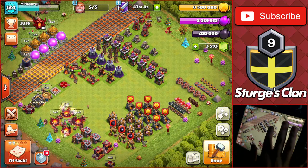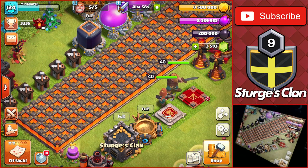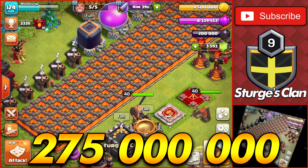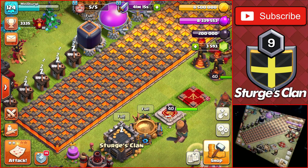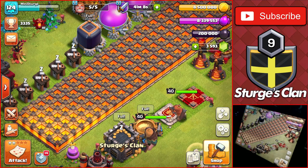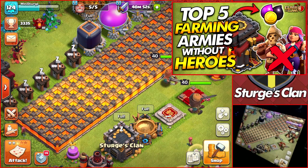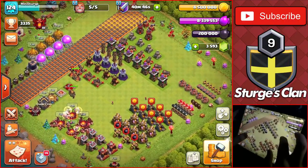Walls are the most tedious thing to upgrade at any Town Hall level, but TH10 isn't too bad - it's only 1 million gold per wall. There are 275 walls total at TH10, which means 275 million loot to upgrade every wall to level 11. Just work on walls periodically throughout your TH10 progression. I maxed walls pretty early in my let's play using farming attack strategies you can check out on my channel.